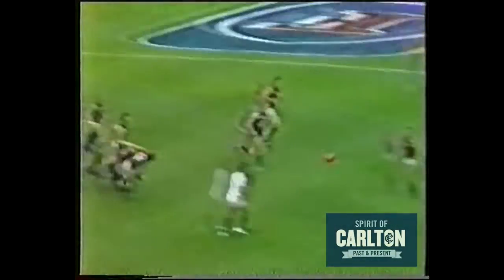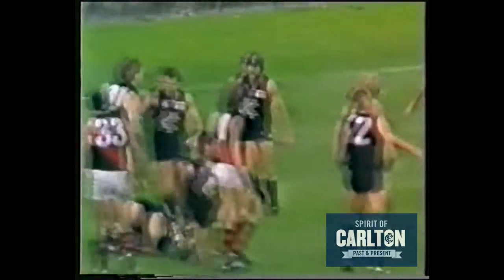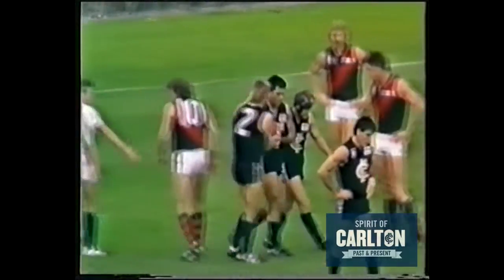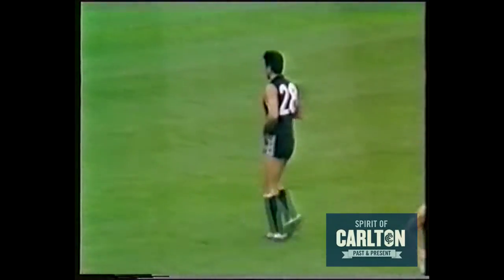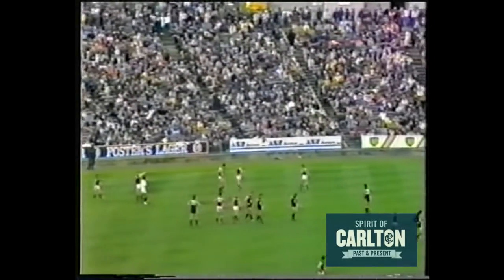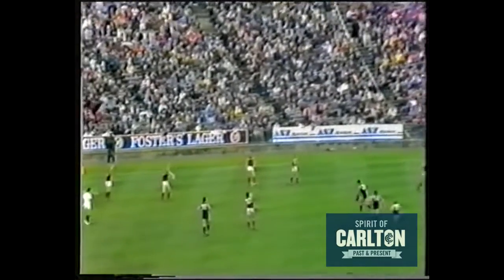Justin Metten got up well, Corkomilis a ruck rover cleared. McClure at full forward, he's the target. Corkomilis goes down and gets a free kick. Right in front, and here is the chance for that goal that the Blues needed so badly. 15 metres out. He really must kick this — if he misses it in a match where they've been so hard to get, the Blues might drop their bundles. He's got it.